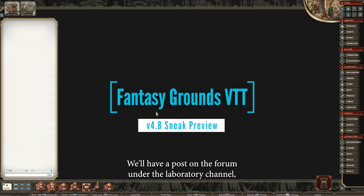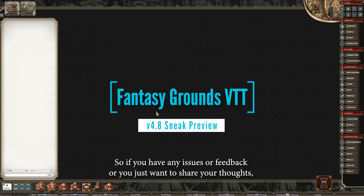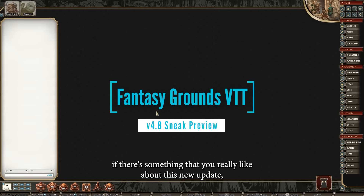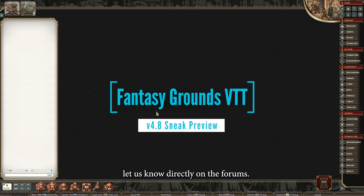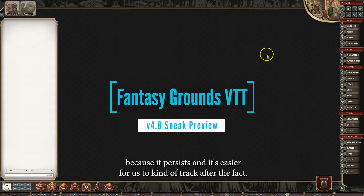We'll have a post on the forum under the Laboratory channel, listed as version 4.8. If you have any issues or feedback, or you want to share your thoughts about something you really like about this new update, let us know directly on the forums. You can also let us know on Discord, but the forums are nice because it persists and it's easier for us to track after the fact.